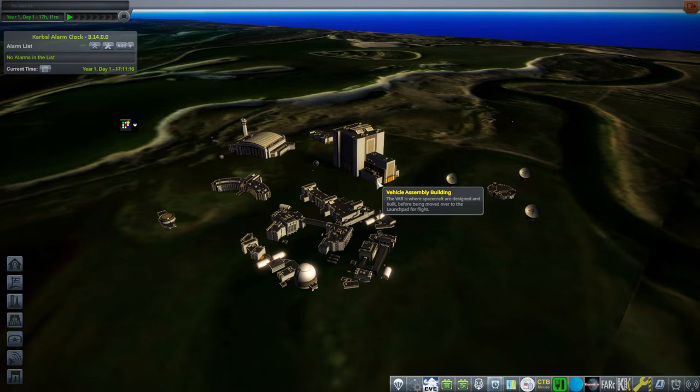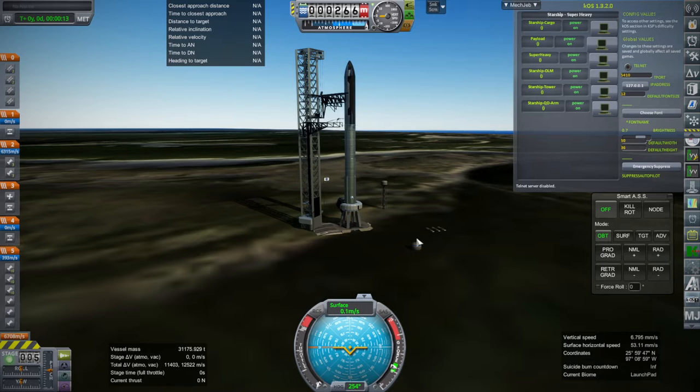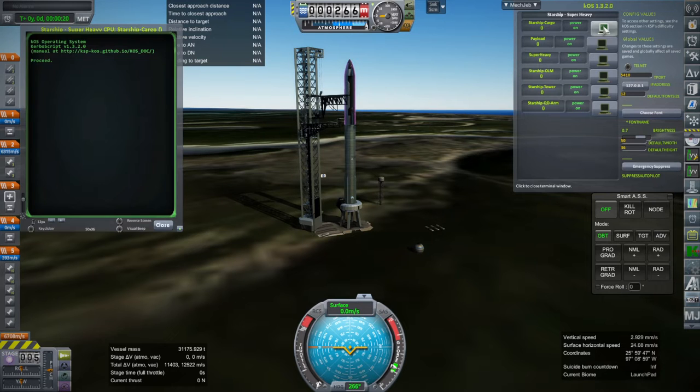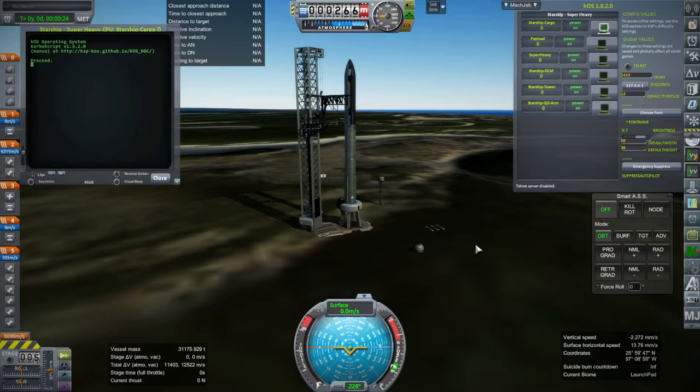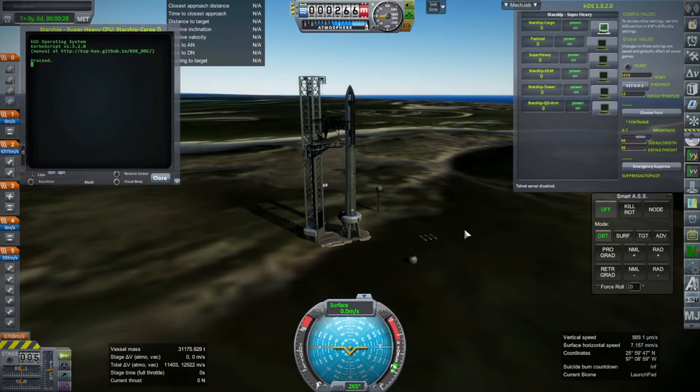Otherwise, let us proceed. The whole structure is a little bit wobbly sometimes — it's very heavy and it's got six launch clamps trying to hold it down, but sometimes it wobbles a bit. We are going to actually do the Super Heavy return test first, and then demonstrate that Starship can continue on to orbit.